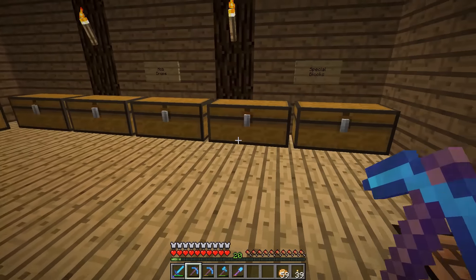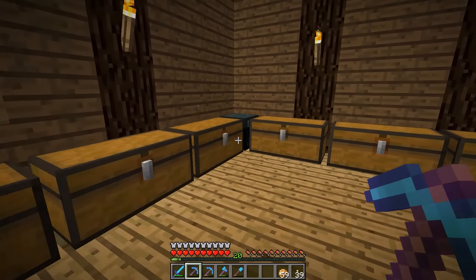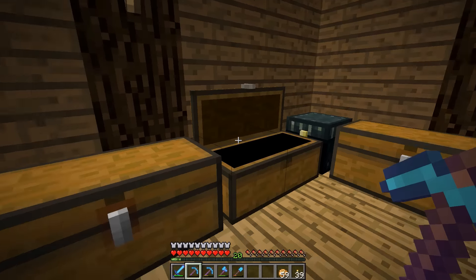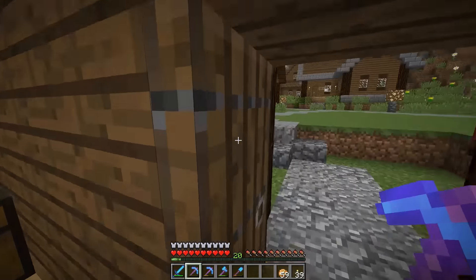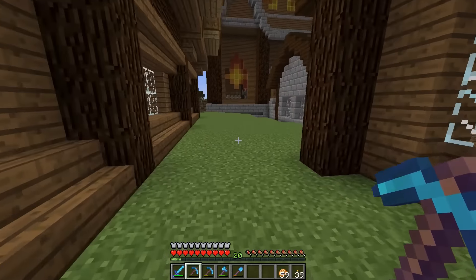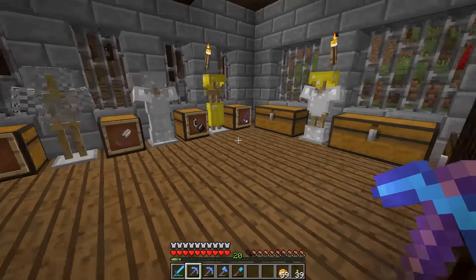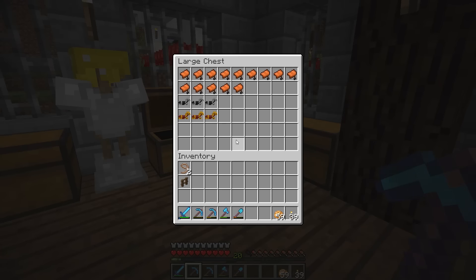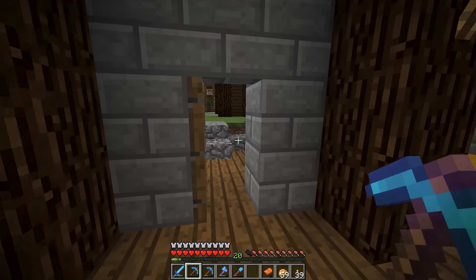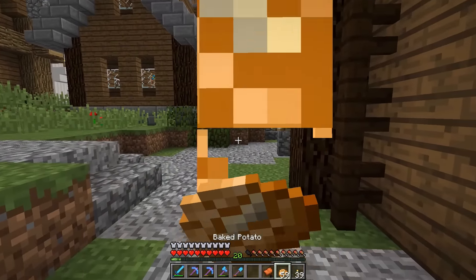I think I'll grab a couple of leads. I need to find a saddle - I've got saddles somewhere, I'm not really sure where they are. Maybe I have one on one of my horses already? They might be over here in my armory. Aha, there we go! I knew I had a saddle somewhere, and we'll take some iron horse armor with us as well.